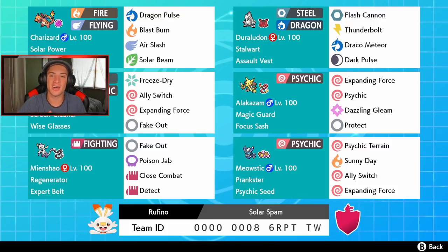Rocking out on this team — we got the Ralodon up in the top right corner. This thing has Stalwart and Assault Vest. Everybody knows how strong Ralodon actually is. It has Flash Cannon, Thunderbolt, Trick Room counter, and Dark Pulse — just a normal moveset. We also got Life Orb Charizard, an absolute monster with four attacking coverage moves.